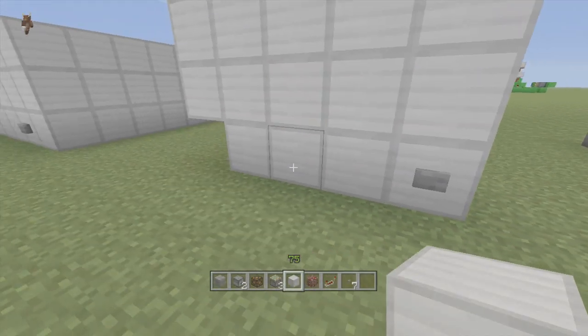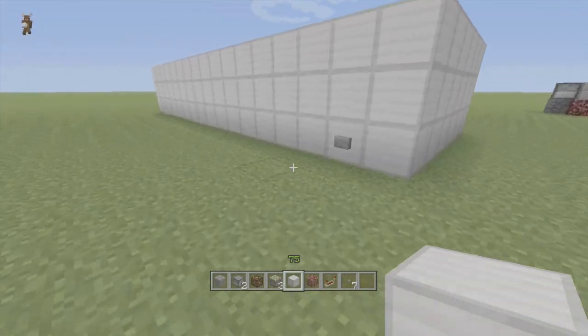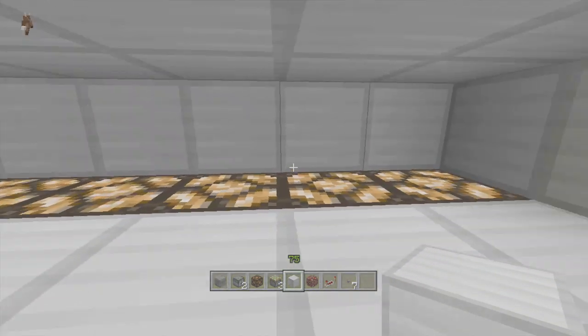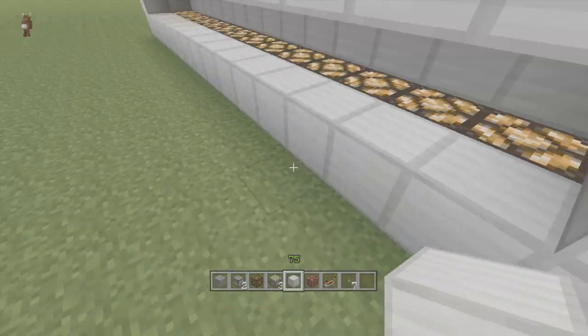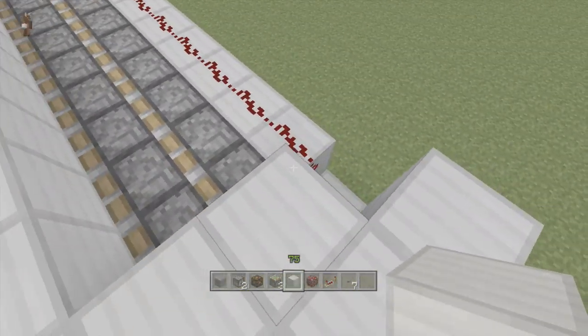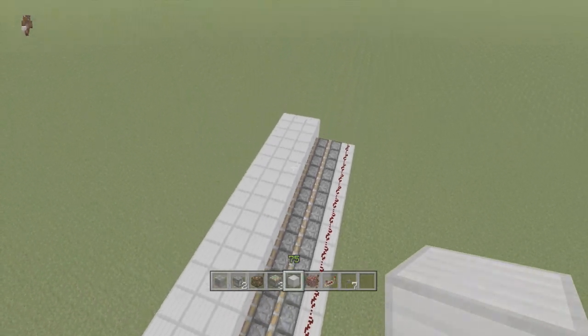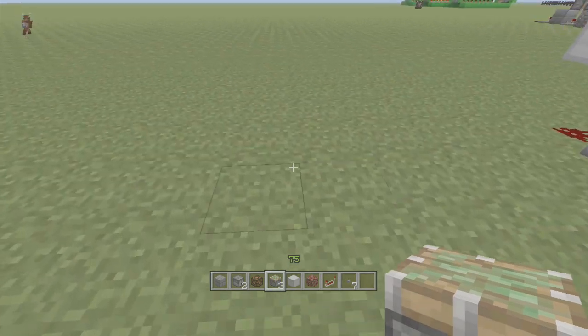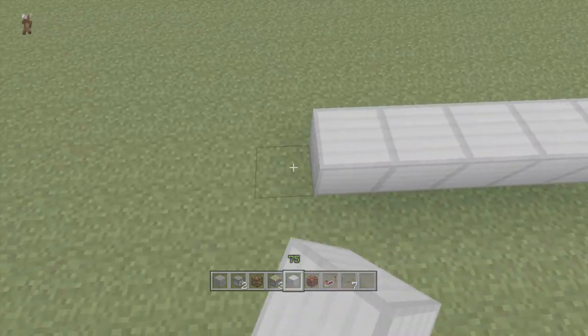Now for the tileable section. Click this button and bam — instant light, all that lighting nicely done. It goes up to 15 — like any redstone dust, the furthest it goes is 15. Let's show you how to make this nice and tileable. What I like to do is make a line — you can go up to 15 depending on your layout.